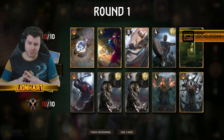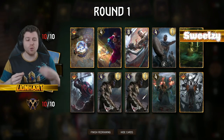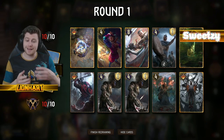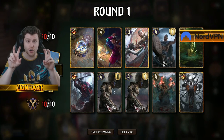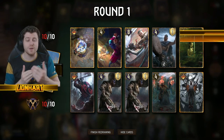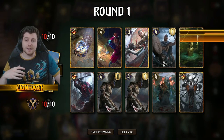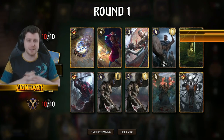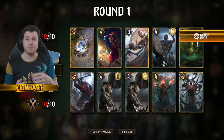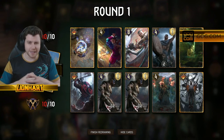Mulligans — in each Gwent game, at the end of each round, you draw three more cards. The first thing that should tell you is that in round one you always want to play down to at very least seven cards, as you're guaranteed to have a full hand into the next round. Passing before that would guarantee your opponent could beat you on even. Your opponent may also try a tempo pass — when they are so far ahead in points that they pass, thinking you might have to commit more than one card to get ahead, preventing you from pushing them into round two.